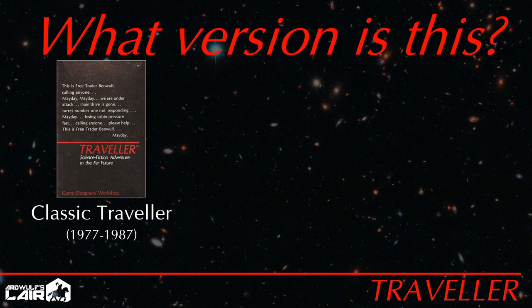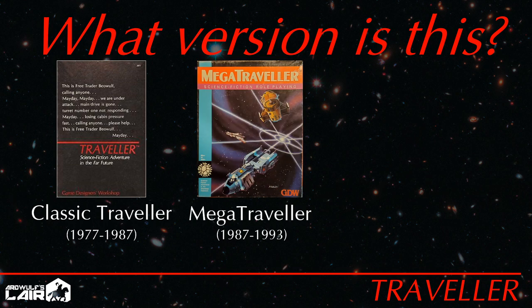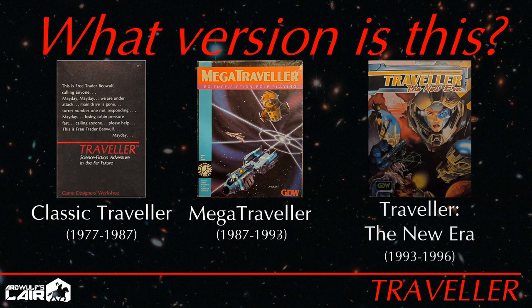Mega Traveler, released by GDW in 1987, was an attempt to revise and consolidate Traveler and its various rules options into one cohesive edition. Unfortunately, it was marred by massive amounts of errata. Traveler: The New Era abandoned the traditional Traveler mechanics in favor of a new GDW house system based on Twilight 2000. It basically destroyed the official Traveler universe.